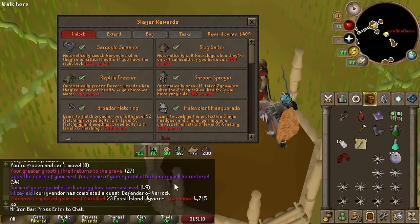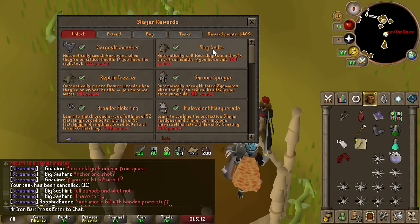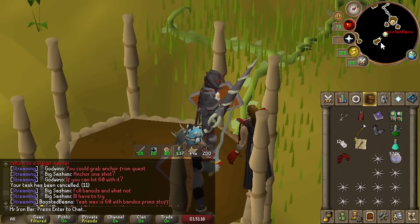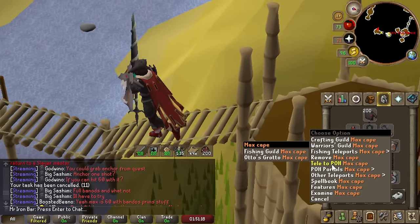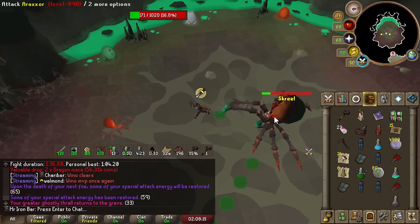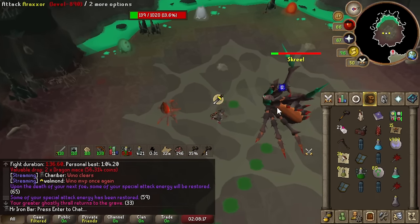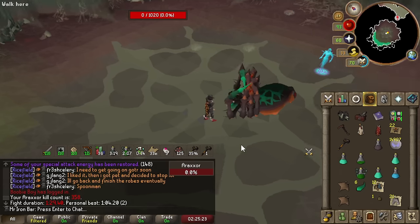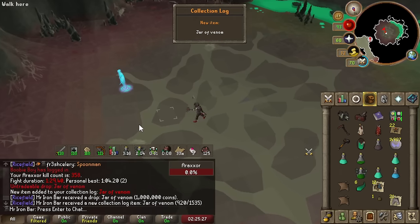Patience. We did a few quick tasks and still managed to keep our points looking decent. Nice second Raksite. It hit itself there — Noxious Pommel drop! And a Jar of Venom.